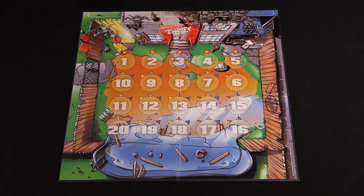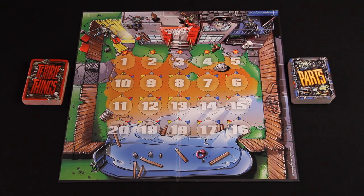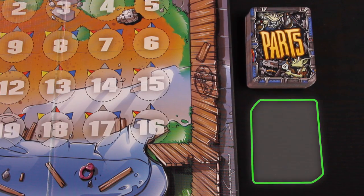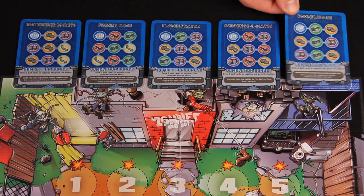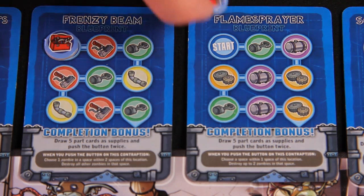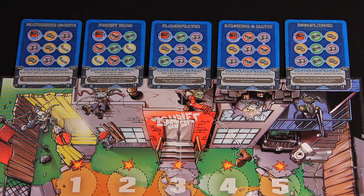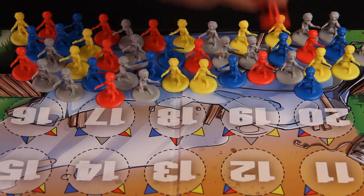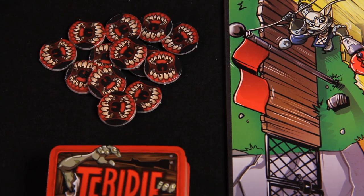To set up for a game of Zombies Keep Out, first shuffle the deck of Terrible Things and the deck of Part Cards and place them beside the game board. If either of these decks runs out of cards during the course of the game, shuffle the corresponding discard pile to create a new deck. Next, randomly select five contraption cards and place one contraption beside each location with the blueprint side facing up. Place one progress token on the start space of each of the five selected contraptions and return the other ten contraption cards to the game box. Place the zombie figures in the zombie pool area of the board and place the bite tokens within easy reach of all players.